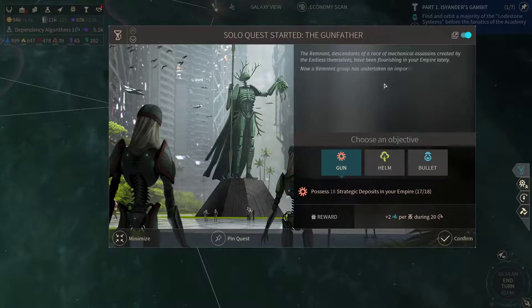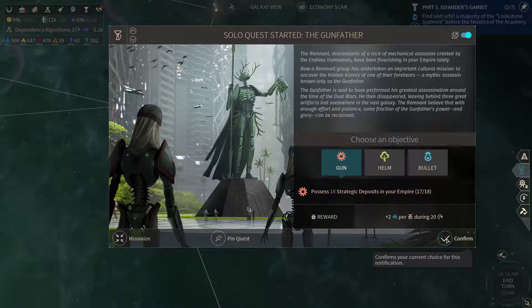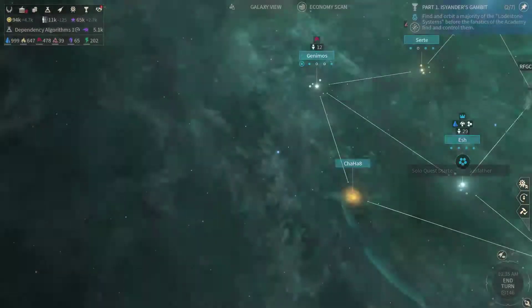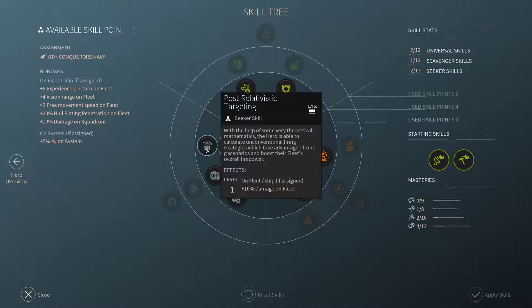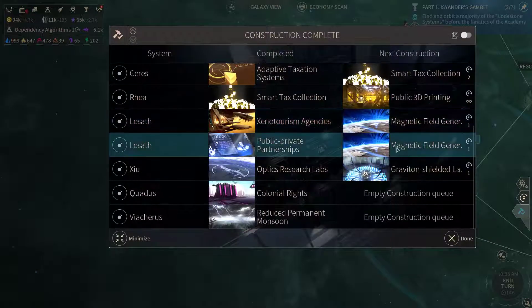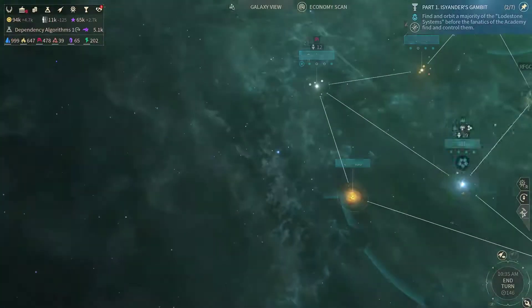Now we got the Gunfather. Let's go for a gun because I'm going that way either way. Defenders have set foot on side — that's good. One level up here. Let's grab the star tracking instruction for extra movement. Rhea — don't have anything to do here, so let's keep it as it is.